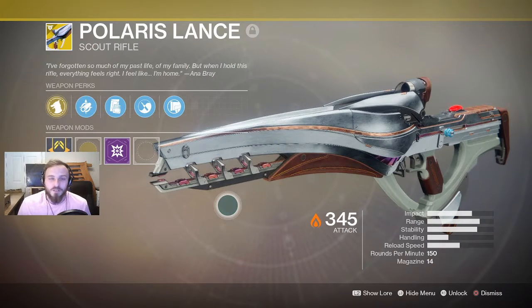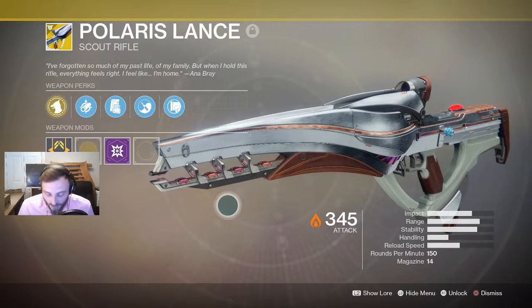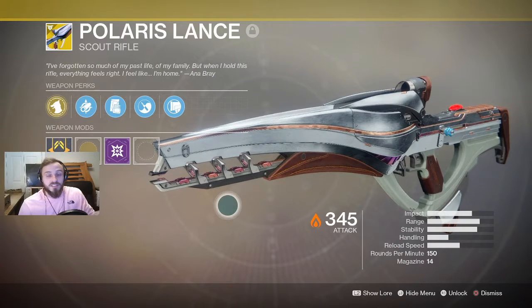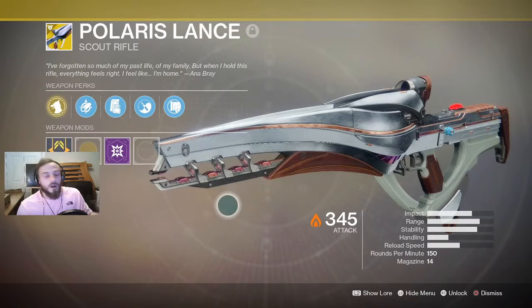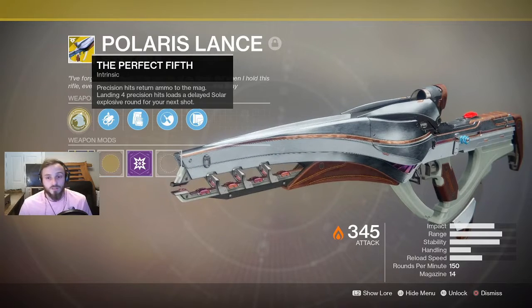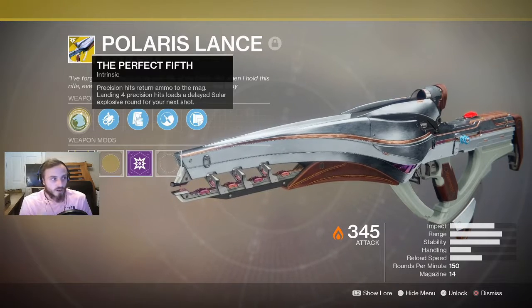What's going on everyone, it's just guys here, welcome back to another Destiny 2 weapon review video. Today we're going to be looking at the Polaris Lance, which I've just unlocked from the Nascent Dawn quest line. This is the exotic version of the scout rifle that everyone received earlier in the quest. What makes this one different is every fourth precision shot sends out basically a small grenade — an explosive projectile.